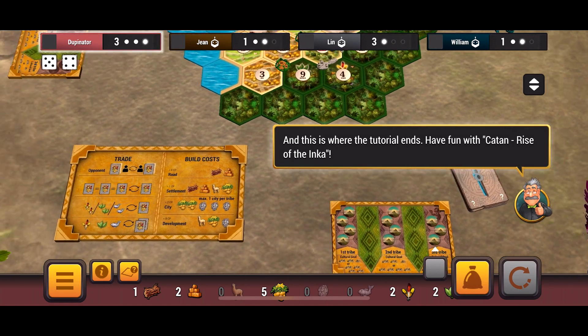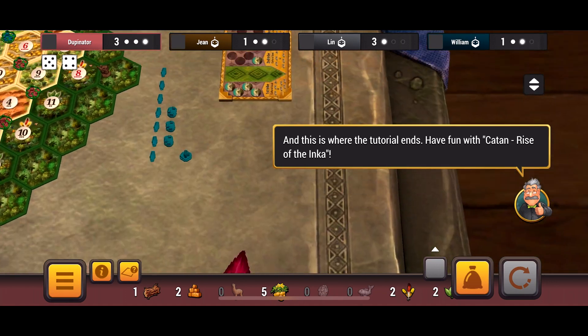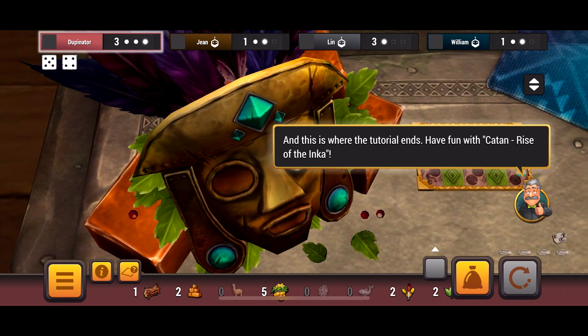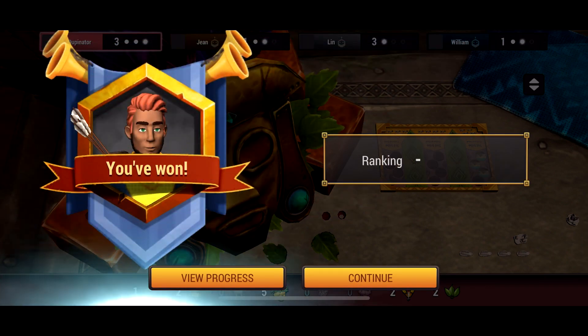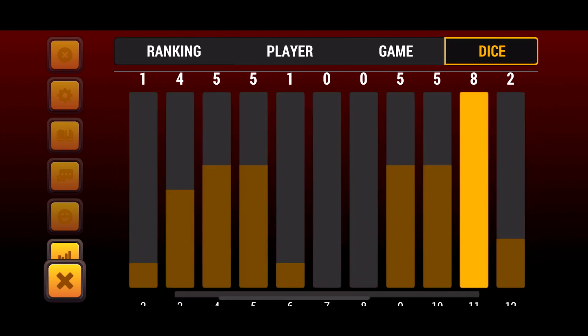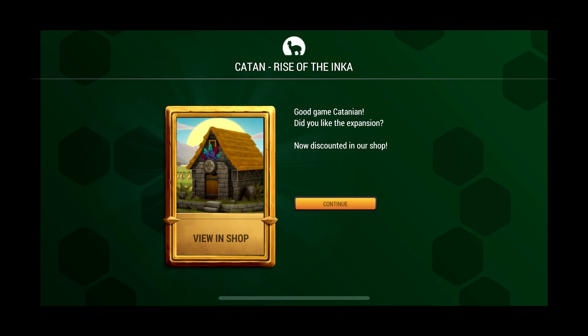It's definitely different from basic Catan, but if you know how to play basic Catan very well, this is not going to be that much more to pick up on and learn. I would say it's a little bit harder to learn initially than Seafarers when building upon basic Catan, but it's not nearly as much information overload as Cities and Knights — with all the new progress cards, metropolises, barbarians, and knights. This is a nice happy medium between Seafarers and Cities and Knights for learning a new expansion. I'm definitely going to be trying this one out. Let me know what you guys think of Rise of the Inca and we'll see if I can get some videos of that out here on the channel. Take care.